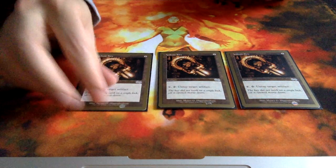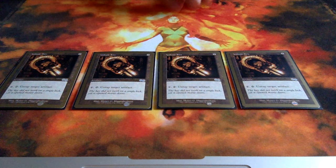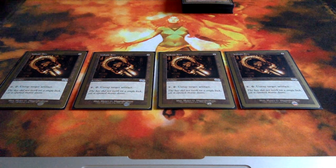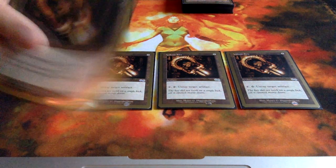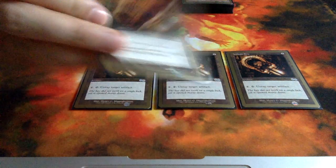For the Grim Monolith and all the stones that come into play tapped, we got 4 Voltaic Keys in the deck. It's a staple — you would need this in the deck. And again, the art is just brilliant. I love these cards; they are so beautiful.